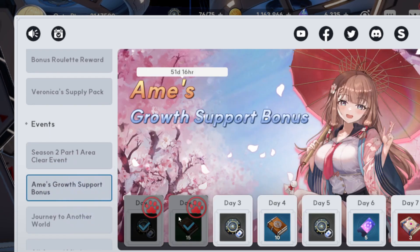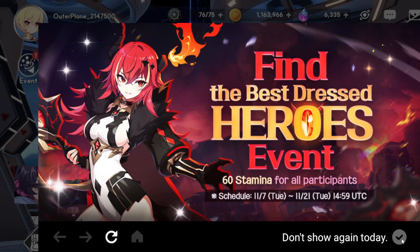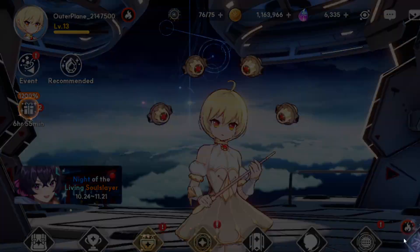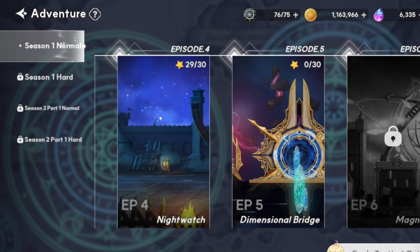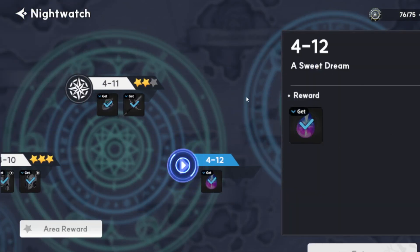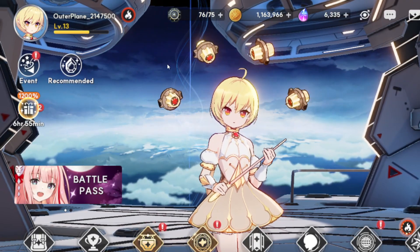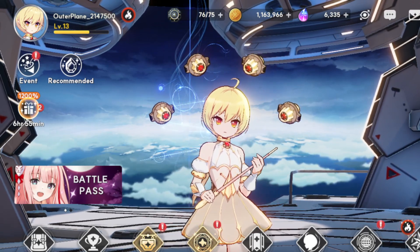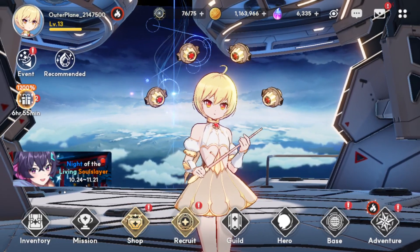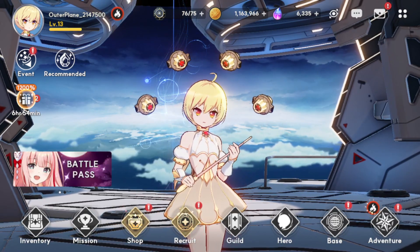Anyway guys, just to give you a background: I made a new account because I want to test out the new experience of the new player. I played for five hours and I was able to make it to adventure episode five. I finished episode four, I saw I was starting to struggle, and then I did episode five. My plan was to re-roll but I ended up not re-rolling because I was struck by fortune. For those who want to re-roll, I'll start with the re-roll process and go to a different website for that.